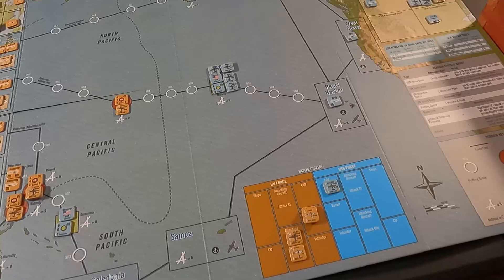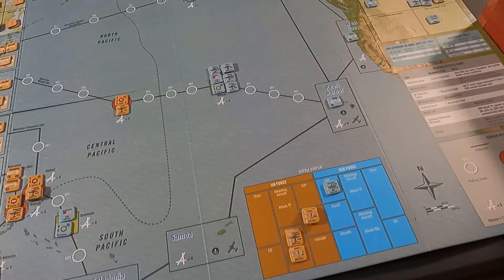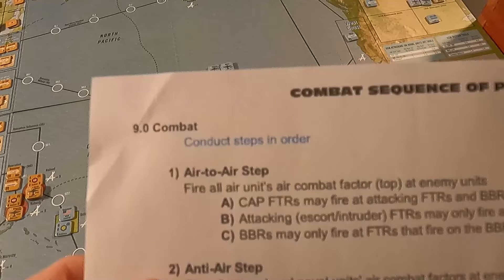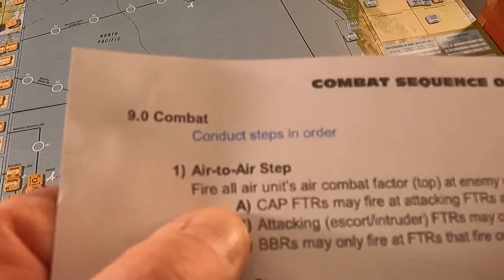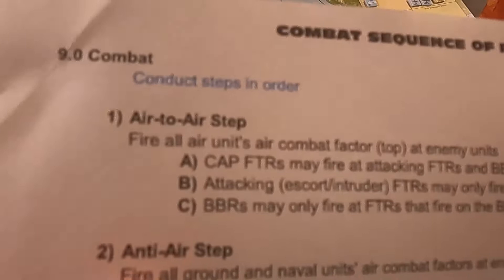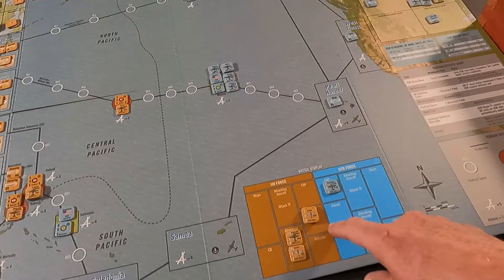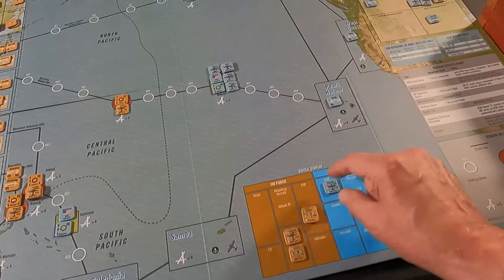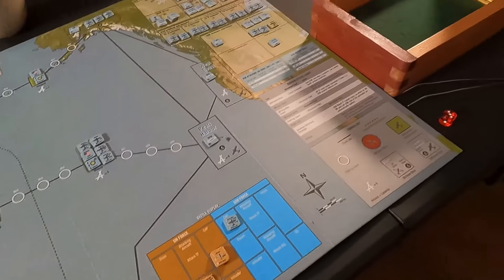Some of these combats happen simultaneously — the two fighter groups begin their combat simultaneously. We jump to the combat sequence of play. First is air-to-air fire: CAP fighters may fire at attacking fighters and bombers; attacking escort fighters may only fire at CAP fighters; bombers may only fire at fighters. I'm choosing to have my P-39s go after the bombers — the G4M Bettys. My attack number is two, so I need a one or two to hit.